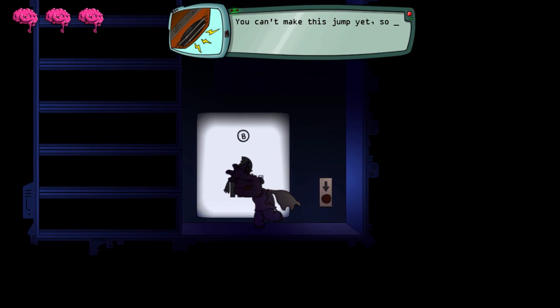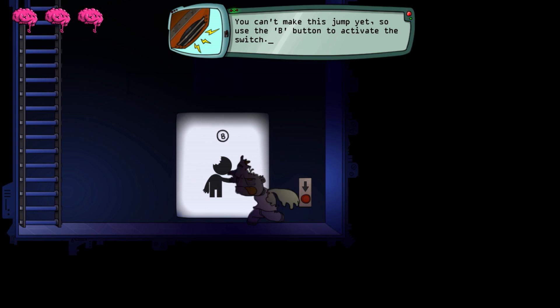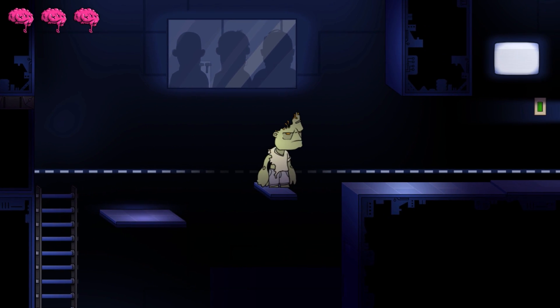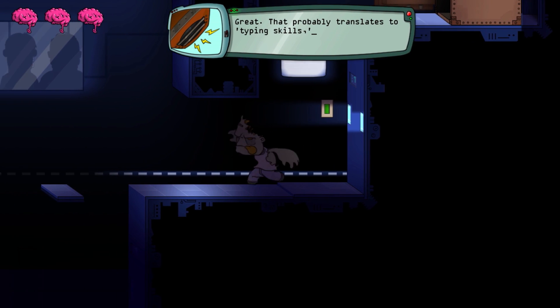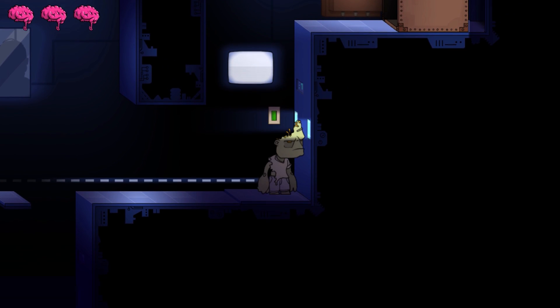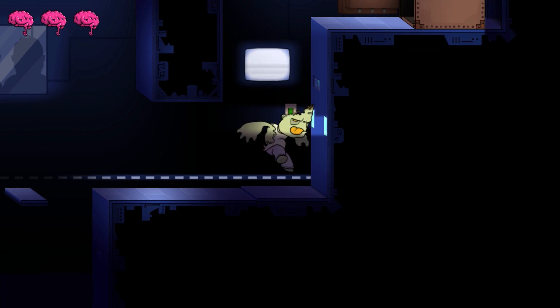You can't make this jump yet. So use the B button to activate the switch. Now I've got platforms. Great. That probably translates to typing skill, so we can drop a couple of secretaries. Into the cage. The cage is up there.